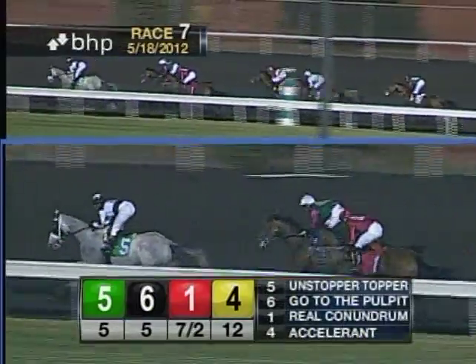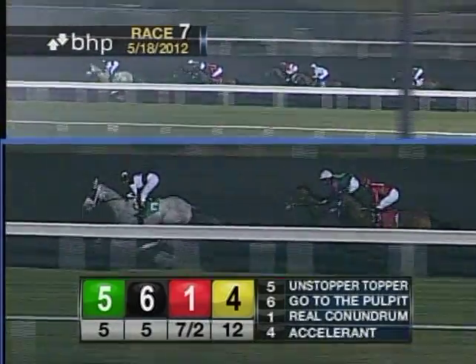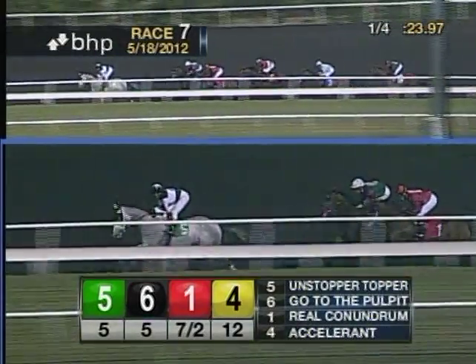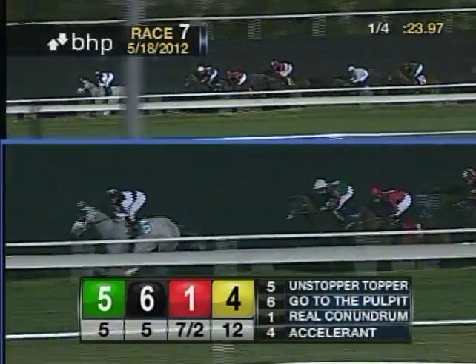Unstopper Topper to the back stretch. Unstopper Topper has a two-length lead over Go to the Pulpit and Real Conundrum who stays at the rail, two and a quarter from the front. Accelerant races in fourth in the red and white and about four from the front. Corner Office backs off a bit, fifth now and about five off the lead, and the trailer is Woodman's Luck as they head up the back stretch.